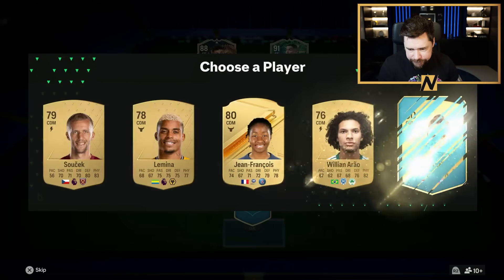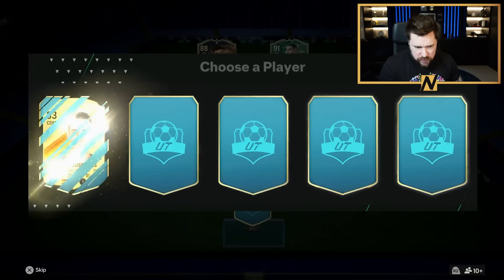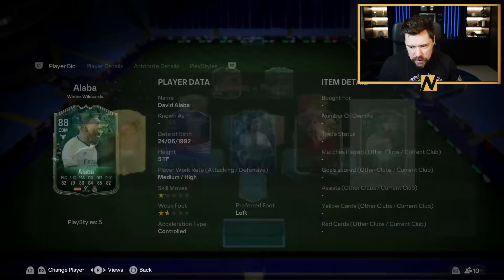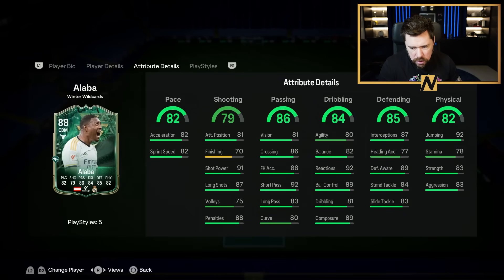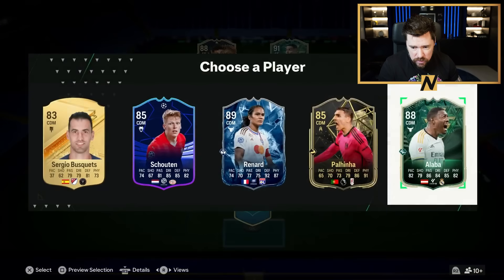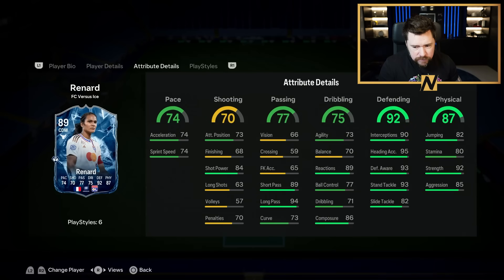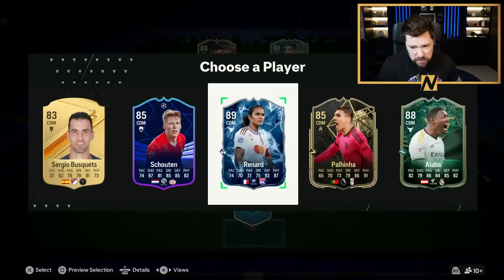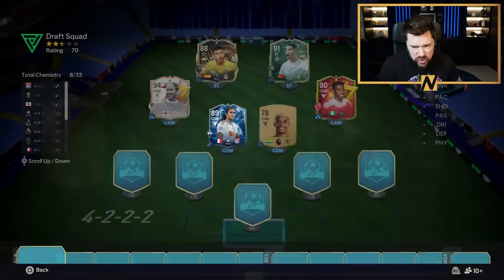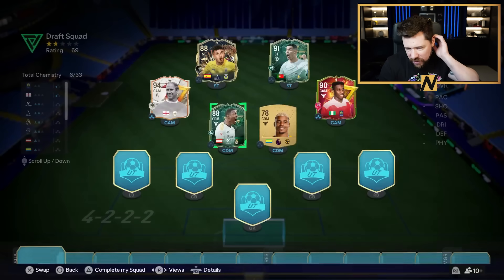DM number one — I'll just outscore my opponent then, that's fine. DM number two. Navid Alaba: three-star, four-star, decent stats, really nice defensive play styles. Gwynard: three-star, four-star, decent stats, really nice play styles. He gets two Ken points because of Cotra as well. I think I'm going to go with David Alaba there.